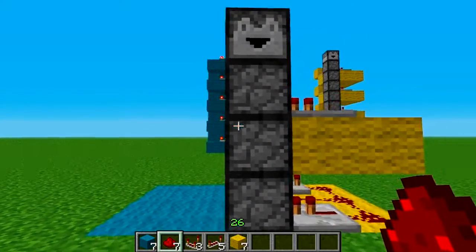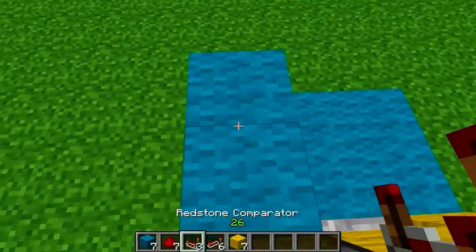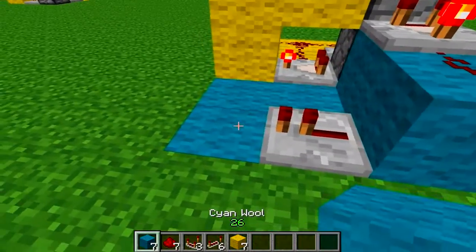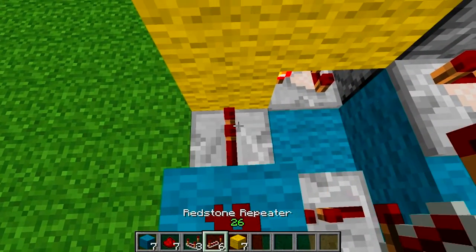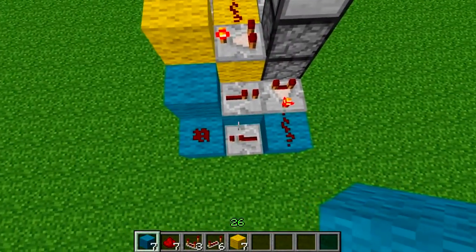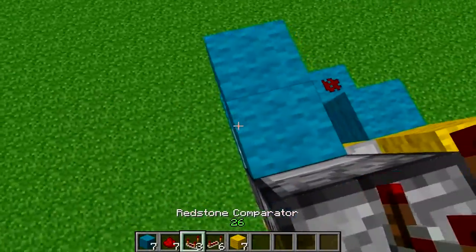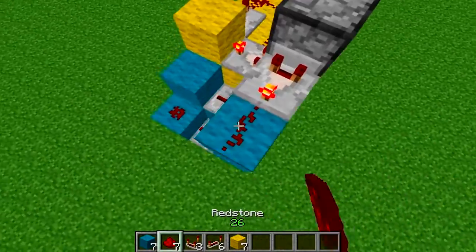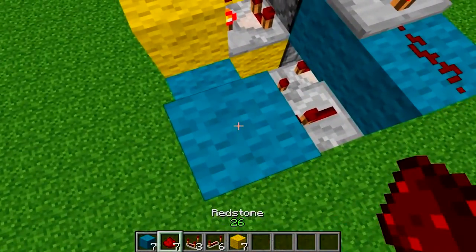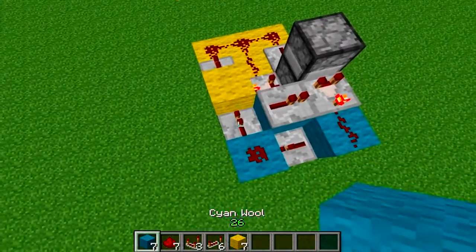Now if you want the optional left side, the right side is going to be the same. Place a block, under a block, comparator — make sure that's up — redstone, repeater, into a block, redstone on top of that, repeater, block, repeater, block. Then repeat: block, block, comparator — up — redstone, up, block, down here, block, a repeater, a repeater, a block, redstone, repeater, a block, a repeater, and a block.